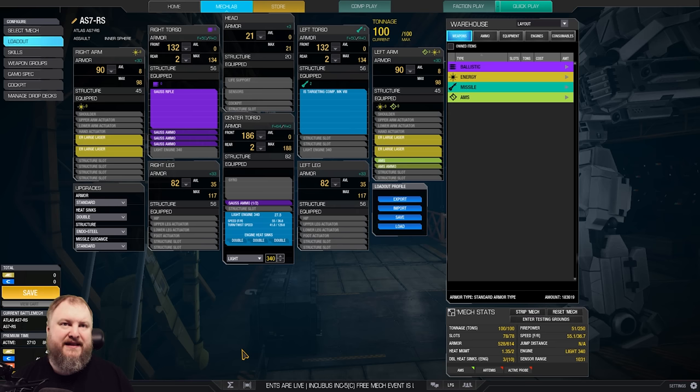This thing does comparable damage to something like the dual Gauss ERPPC combination of some mechs. But it does it a little bit more over time because you've got the ER large lasers. You have the advantage that those lasers are hitscan weapons — they don't travel. So it's a lot easier to hit the target and do damage with those ER large lasers.